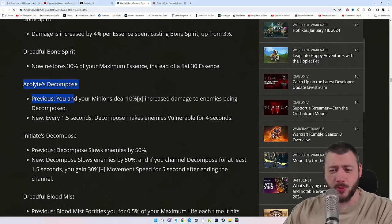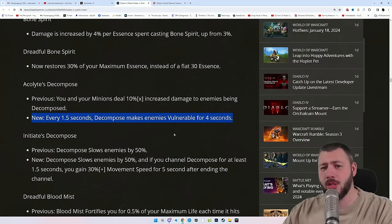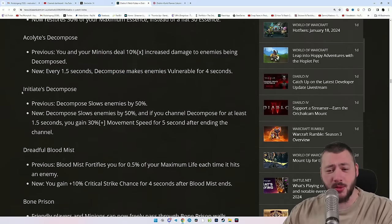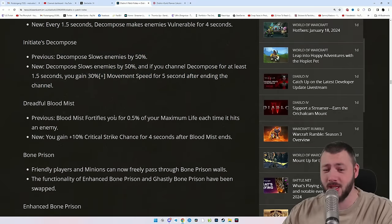Acolyte's Decompose: previously you and your minions dealt increased damage, and now every 1.5 seconds Decompose makes enemies vulnerable — beautiful, but who actually uses Decompose? With Initiate's Decompose also giving movement speed after casting. Same statement as before.